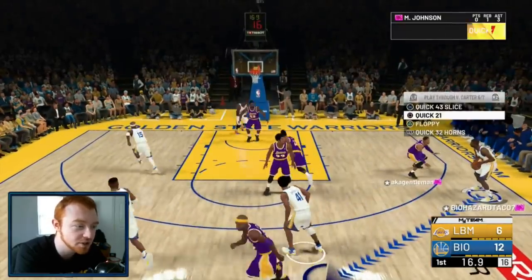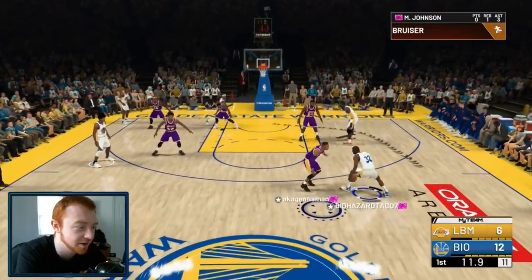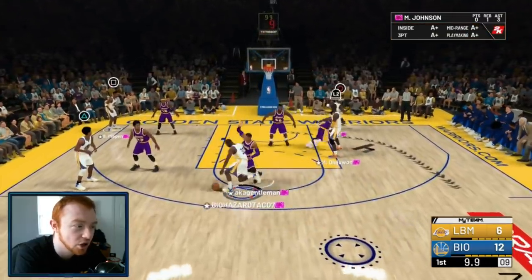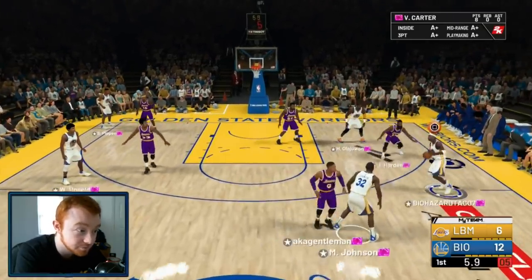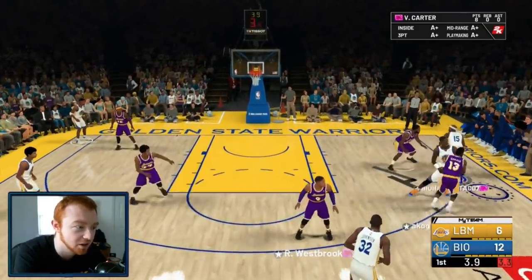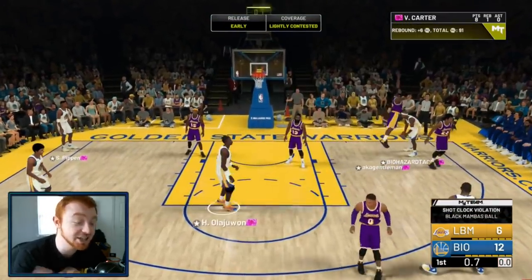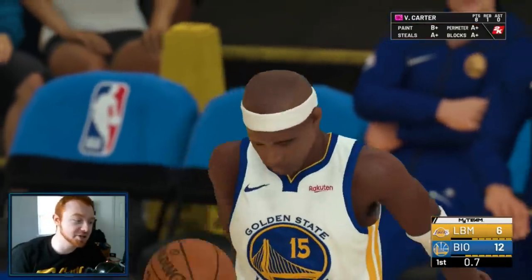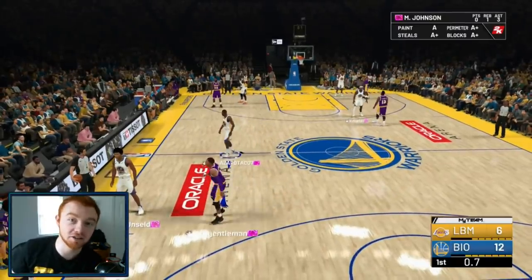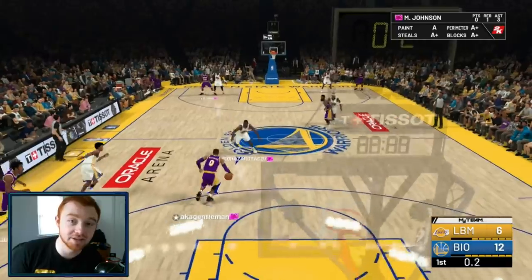I'm going to show you these plays a couple of times each because I can't show a play once and say 'look, it works' — sometimes you have to learn how to adapt. We're going to run Quick 21 again. Vince Carter is going to be coming around this screen, and when you run plays, people get very antsy and will reach on you a lot. Clearly it didn't work that time — we'll set it back up. Easy mid-range shot, but he's going to block that. That's just good defense on my opponent's part.